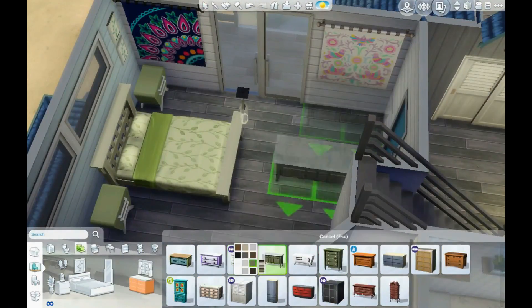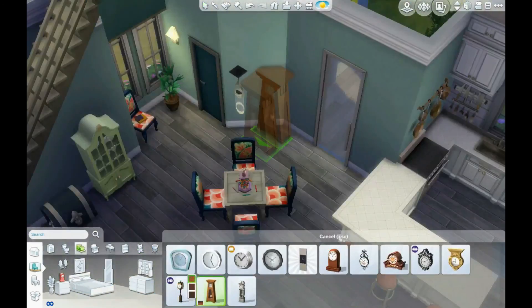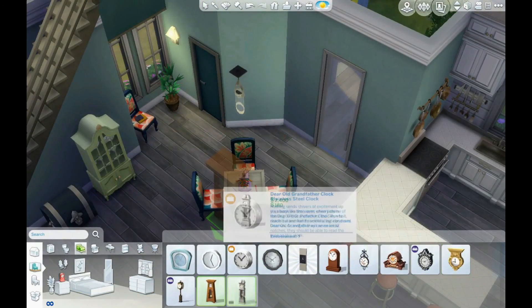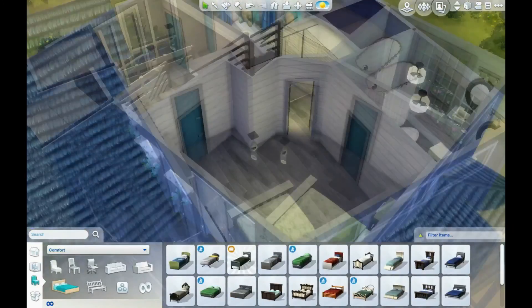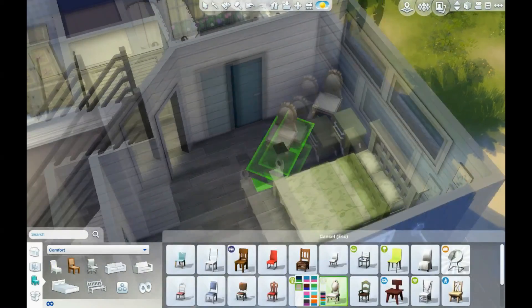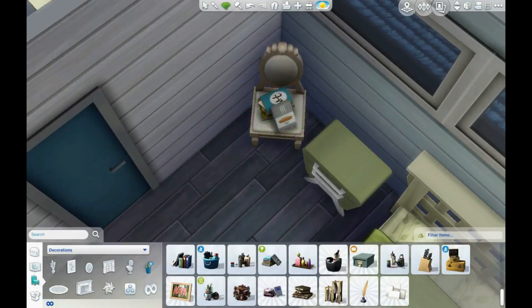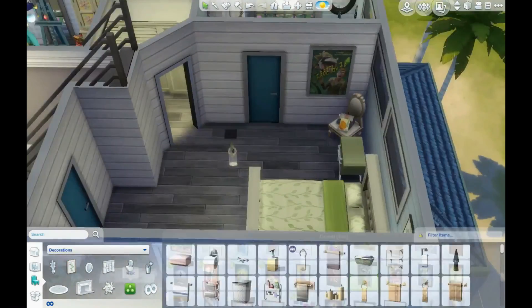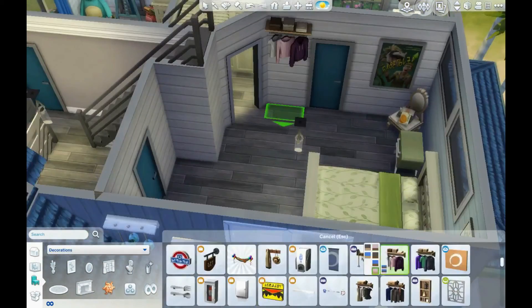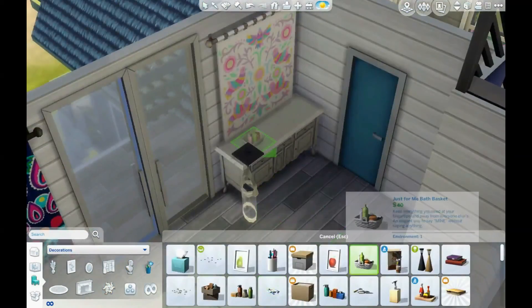Back to the master bedroom — I put a dresser there and it took a little time to decide what I wanted. I added a clock because I feel like I always forget to put one in. I also did my chair-with-books trick again and added a little movie poster — just really adding all the little finishing touches with the decor.